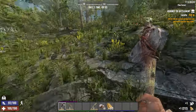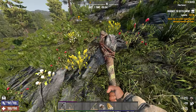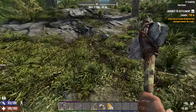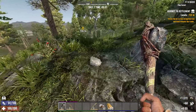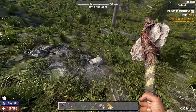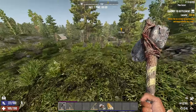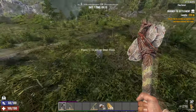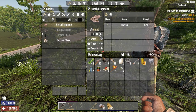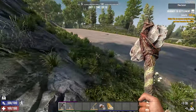The other thing I like to gather on the way to the trader is these white cotton plants. Each one gives you one cloth fragment. The way they've done this game, cloth is at a premium — you need 10 cloth to make one duct tape, and duct tape is used in pretty much everything except food. So hit those plants.